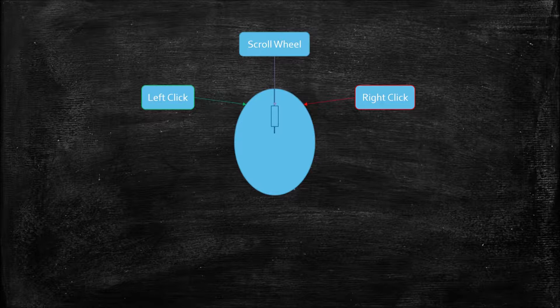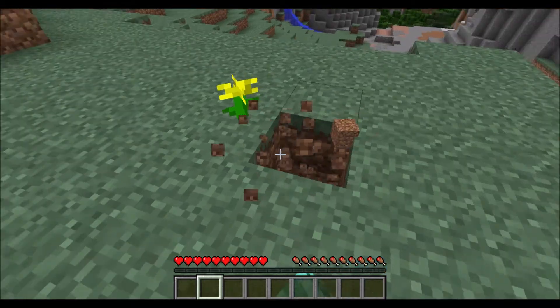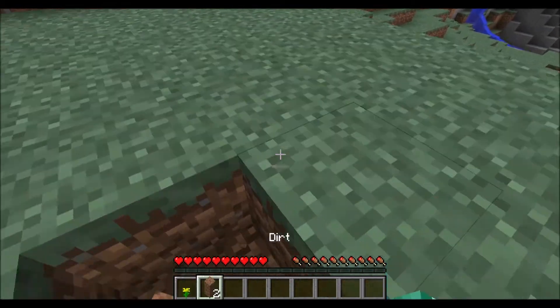After digging some dirt or harvesting trees, you can place them in the world again with right click. Go ahead and break some of the blocks in your world with left click and place them back down with right click.